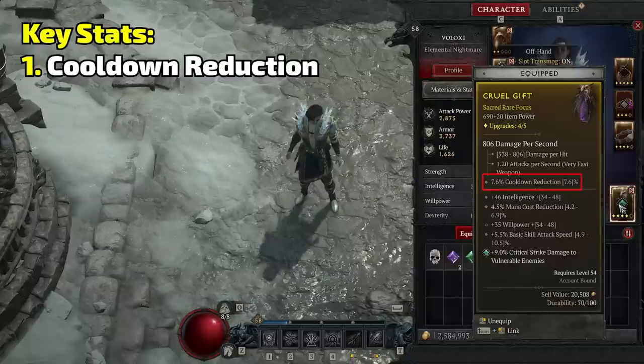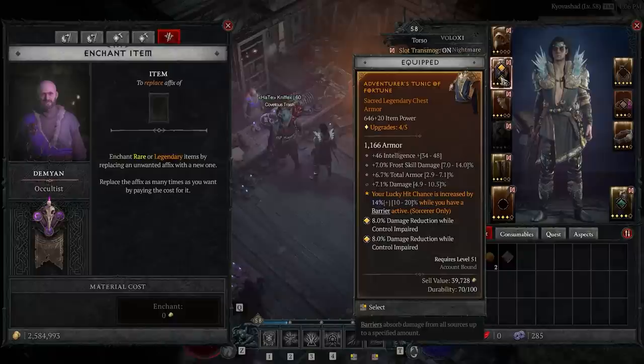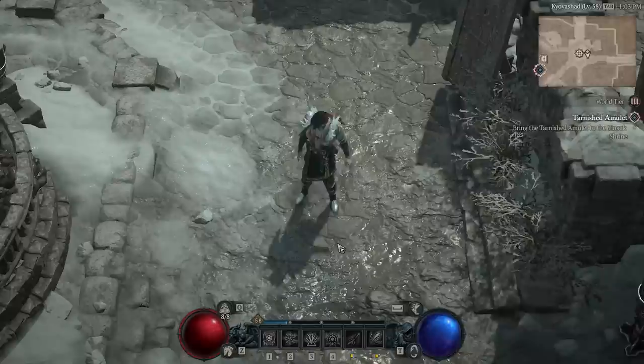Every single piece of gear you can get cooldown reduction on, get that on. I would even go so far as to take a single-handed weapon and an offhand to have more chance at getting cooldown reduction as a stat. Go to the Occultist and re-roll your stats if you can — you can probably afford at least a couple of re-rolls on each one and just keep farming for cooldown reduction. The more you can use Frost Nova, the more powerful you'll be. Simple as that.